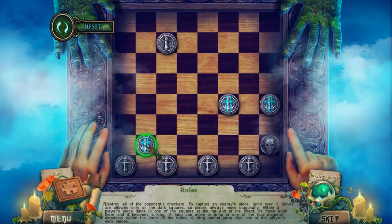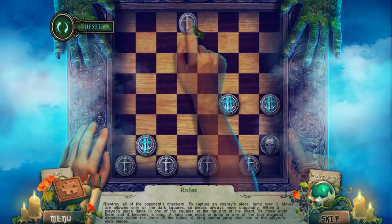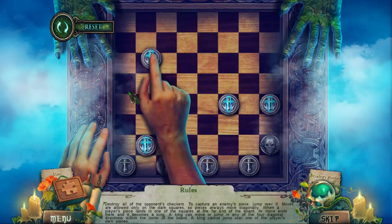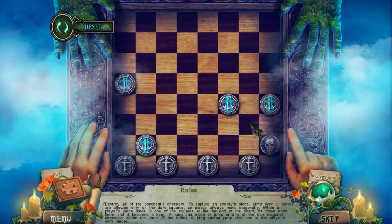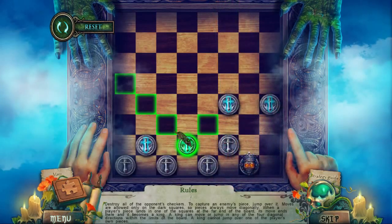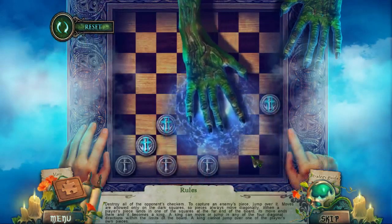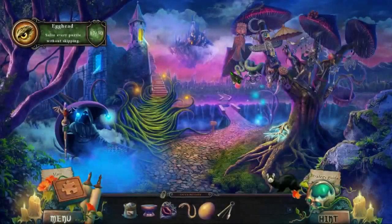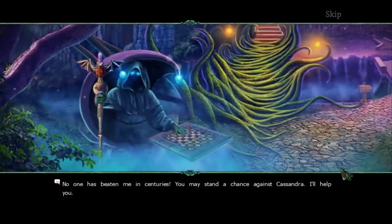I didn't know that a king can make a big move like that. Is that true that when you king them they can make a big long move like that? Because you can't go backwards is what you're saying. So what, I'm supposed to like leave him here so that he can get kinged? Sure, why not. I just realized I screwed up here. Let's move this here. Ouch! And you're dead. You're dead! No, no one else!